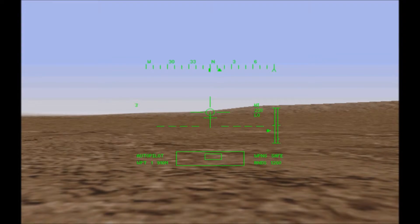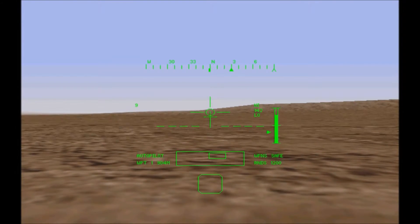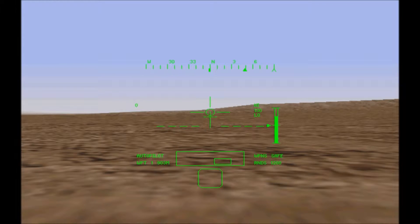Good. Pressing the H key has entered us into the bob-up mode. This mode automatically places the helicopter in a hover. The cyclic control is disabled in this mode. You remain in the hover position and the only controls you can use are the collective and the tail rotor controls.